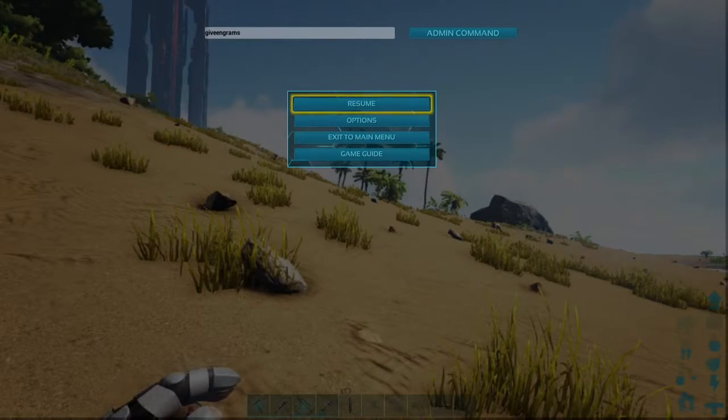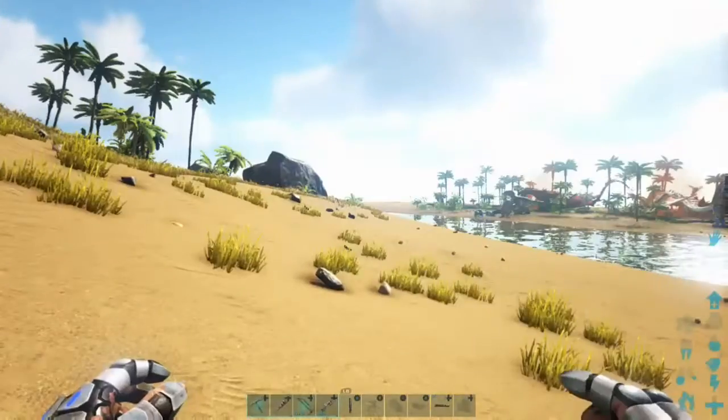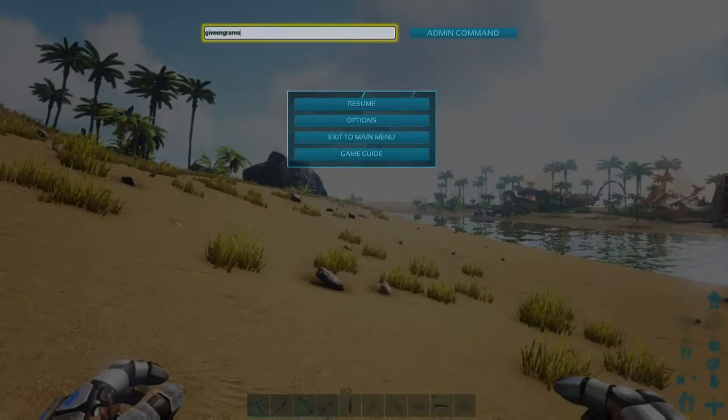Hello everybody, my name is Alpha and this is a quick insight into how to get the Ragnarok map back. You literally have to start off by going onto your single player version of the Island — you can do the host version but I did single player just to be safe. Then you've got to open up a command: it's either XY, RB or LB for Xbox One, and it's similar positions for PS4. Then you've got to actually enter the command — you can see that I've got giving-grams because I want to unlock all my stuff again.